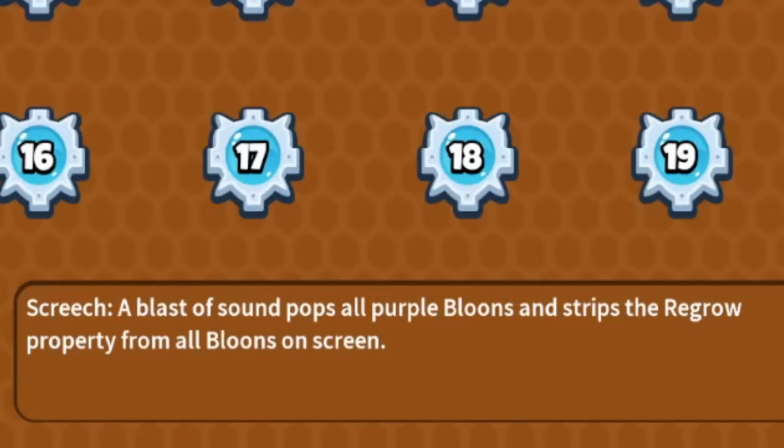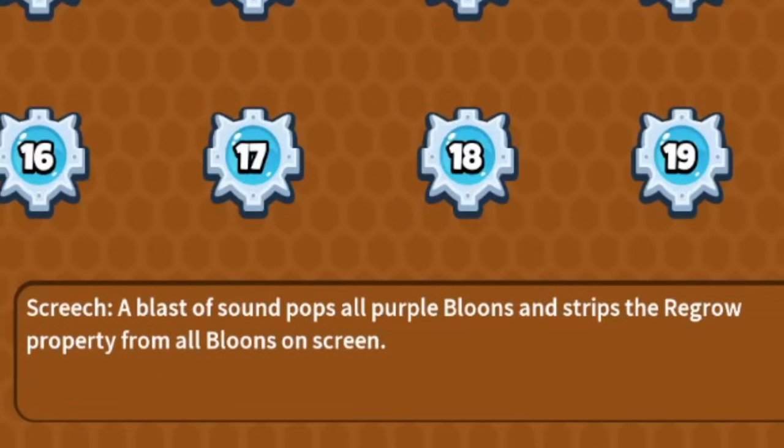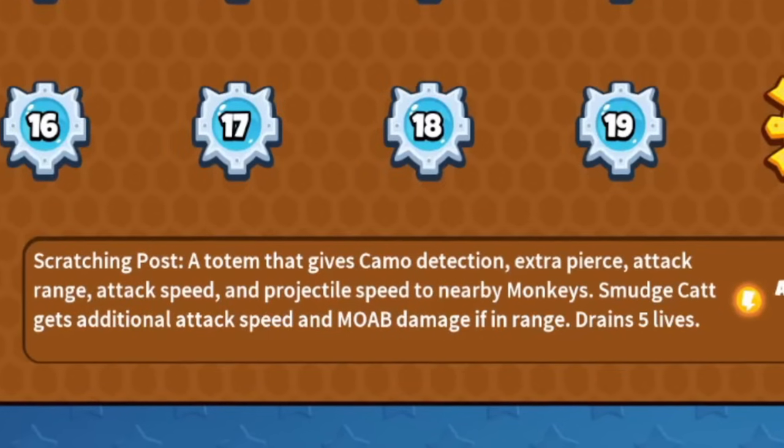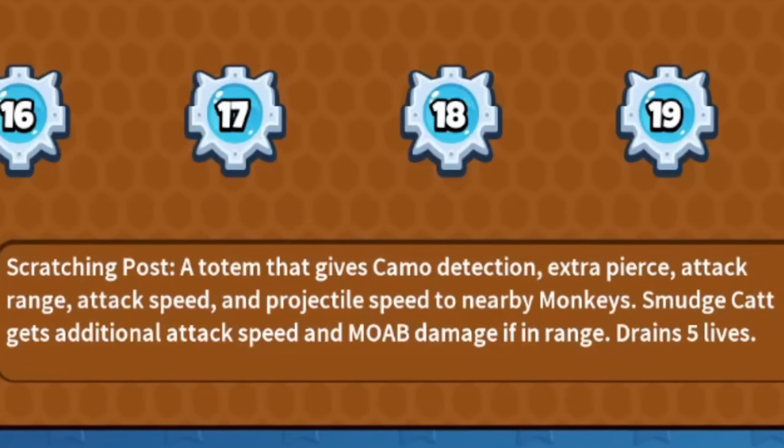Its level 3 ability, Screech, pops all the purple bloons on the map and strips the Regrow property from all bloons on the screen. Its level 7 ability gives a totem which grants Camo Detection, extra pierce, attack speed, range, and projectile speed to nearby monkeys, and only costs 5 lives to do so.